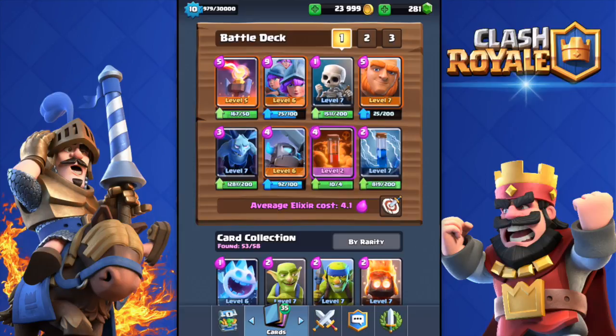Here's the deck I'm going to be using: the inferno tower, the triple musketeers, the skeletons, the giant, the minions, the mini pekka, the poison spell, and the zap spell. Since I had the triple musketeers I needed something to tank, so I added the giant and also the mini pekka — which is a very good card to tank and attack at the same time. Then the standard cards: the minions, the poison, and the zap spell.